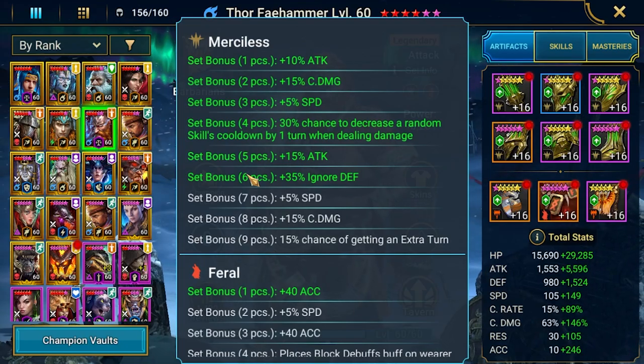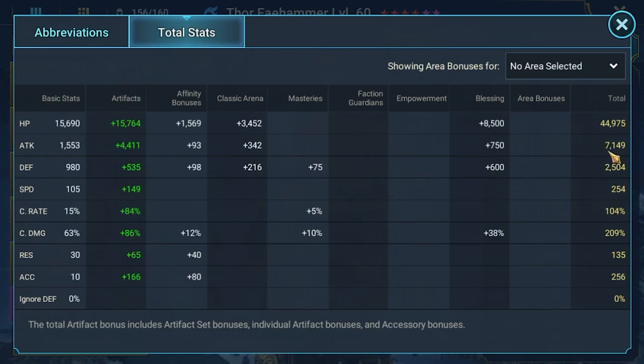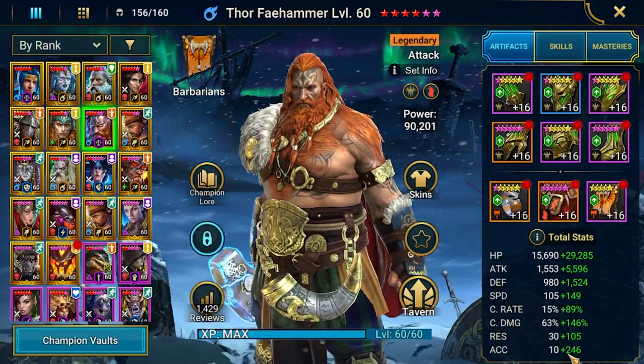I managed to build him with a six-piece Merciless set and one Feral piece. In terms of stats we're looking at over 7,000 attack, which is great, good speed over 250, decent crit rate — but crit damage is a little low. I don't have better Merciless gear right now. I prefer speed over crit damage, and with his five-star upgrade he'll be over 300 accuracy.